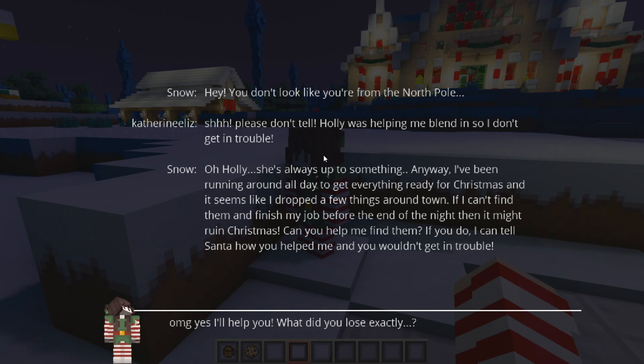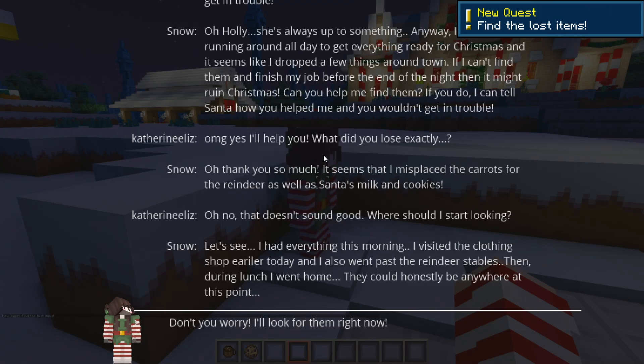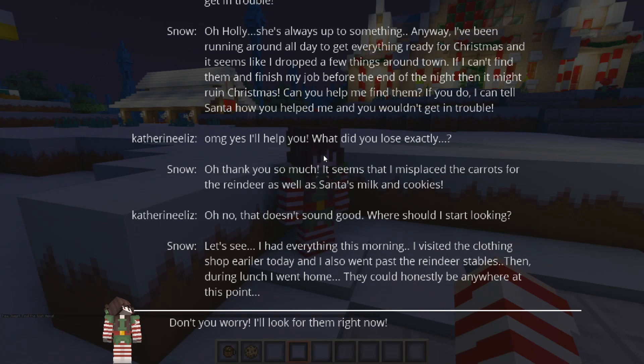'Oh, Holly — she's always up to something. Anyway, I've been running around all day getting everything ready for Christmas and I think I dropped a few things around town. If I can't find them and finish my job before end of night it might ruin Christmas — can you help me find them? If you do, I can tell Santa how you helped me and you wouldn't get in trouble.' Yes, I'll help! 'I misplaced the carrots for the reindeer and Santa's milk and cookies.' I had everything this morning — I visited the clothing shop and went past the reindeer stables, then during lunch I went home, so they could be anywhere.